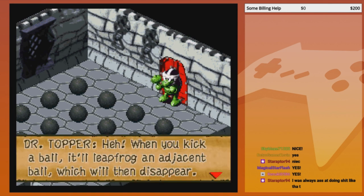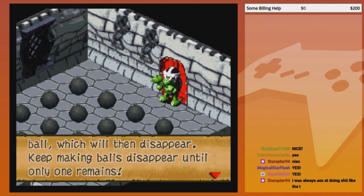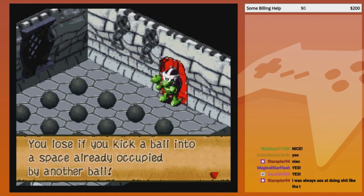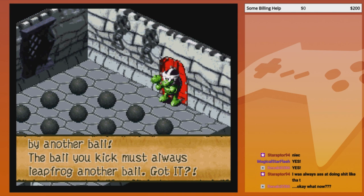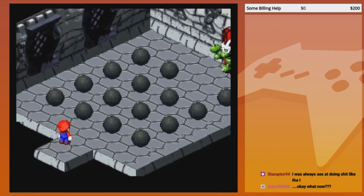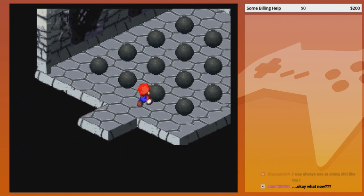Ball solitaire: when you kick a ball, an adjacent ball will then disappear — so like checkers. Keep making balls disappear until only one remains. You lose if you kick a ball into a space already occupied by another ball. Always leave the front of the ball clear. So like when you take things in checkers, you have to hop over something but only into an empty space.